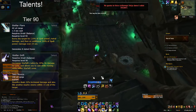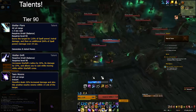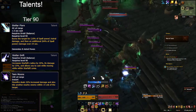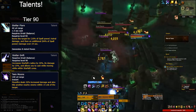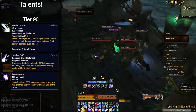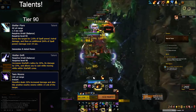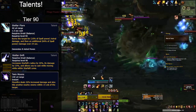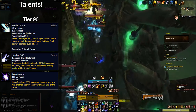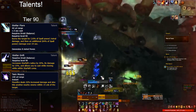The tier 90 row — Stellar Drift, Twin Moons, and Stellar Flare — is generally the multi-target row. This row suffers from similar issues to the row prior in that you'll typically just take the top-simming talent. For Stellar Drift, this talent has seen pretty heavy nerfs — it's now down to 20% Starfall damage and 20% Starfall radius. It needs to be paired with the Lady and the Child legendary and is better with three-plus sustained targets. So on fights like Antoran High Command with long-term sustained three-plus targets, Stellar Drift plus Lady and the Child is your go-to. Twin Moons acts like Lady and the Child in that the damage stacks, but the additional DoT does not.